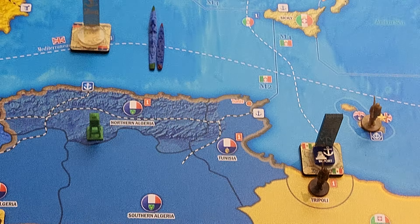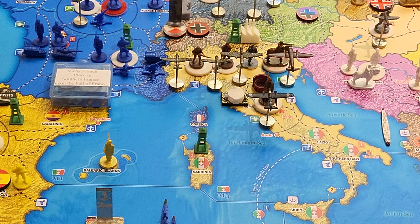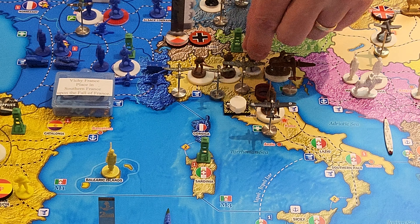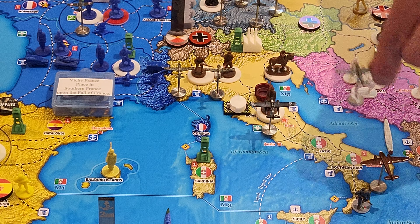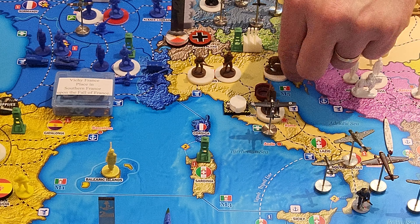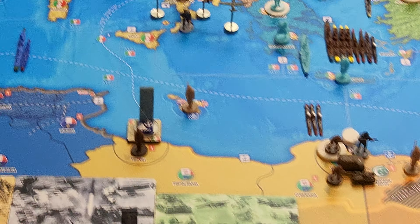Let's do Italy's turn. I don't have any combat. I am going to have non-combat up here in Northern Italy. The air transport will pick up one airborne infantry, and then the three other planes — the fighter, two fighters and a tactical — all these units will go down to Tobruk. That's what's happening with Italy — all these units are going offline down to Tobruk.